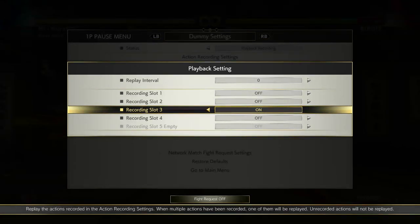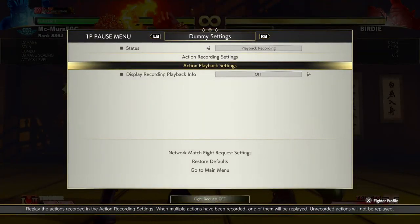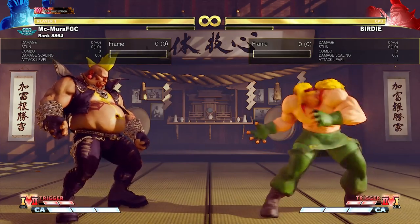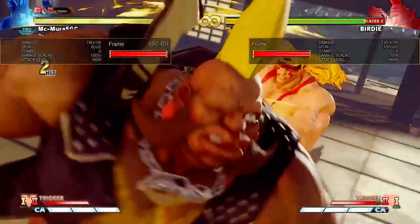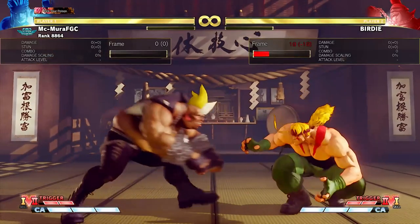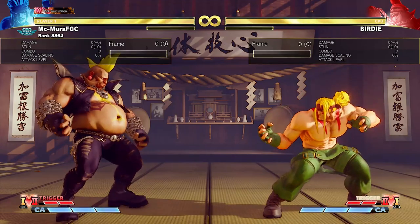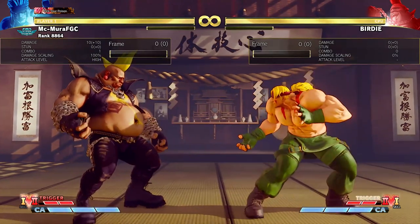The best activation is out of the EX headbutt — it is still unsafe, but there is a lot of pushback. As you can see, this was minus 8. At minus 8 it is still unsafe, but there's a little bit of pushback, so this is the hardest one to punish. You're gonna have to look up your character and how they can punish this. For example, with someone like Alex, you might be able to get a punish. If Birdie tries it out of the EX bullhorn — the armored attack — that's minus 27, so he is full combo punishable. Regardless of the activation on block, Birdie is almost always full combo punishable. The best one is the EX headbutt at minus 8 — still really unsafe, but there is a little bit of pushback, so you're gonna have to lab this one out.